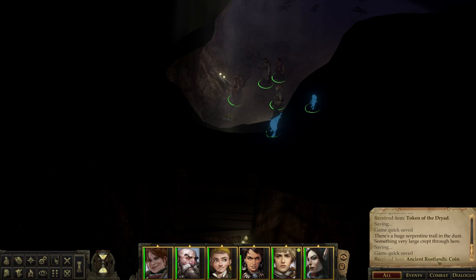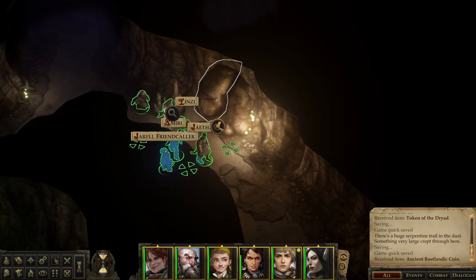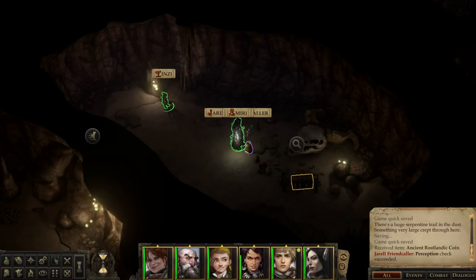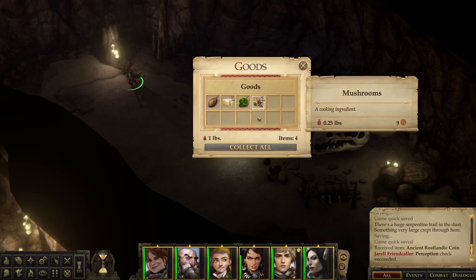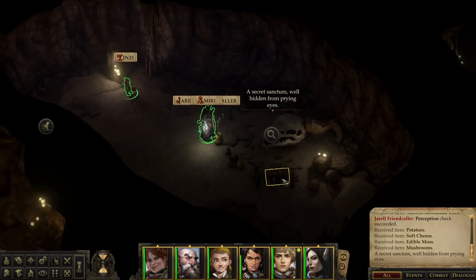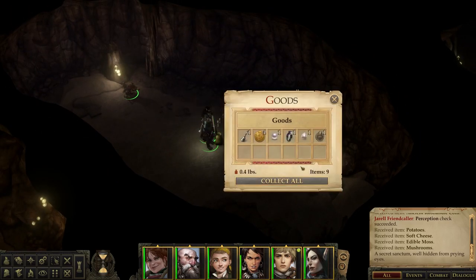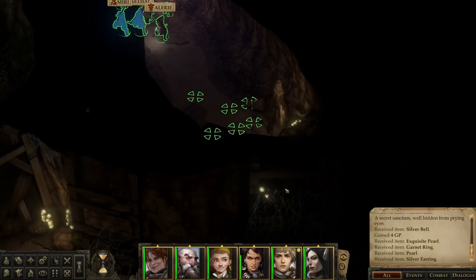But hey, we got that ancient Rosslander coin! Down here, I think we forgot to go in here, which is a bag of food, alright, and a secret sanctum, well hidden from prying eyes. What's in the box? Just a bunch of money. Not exactly what I'm looking for, but I'm not going to say no to money.